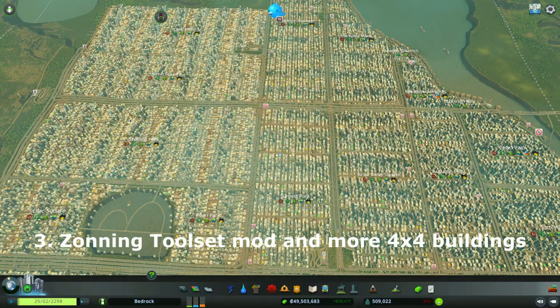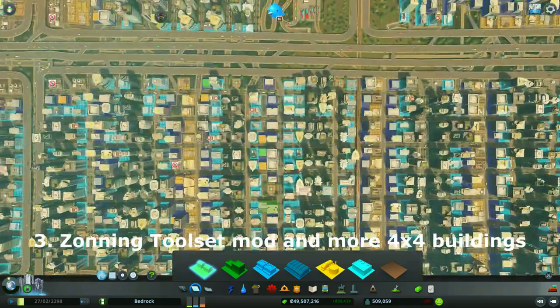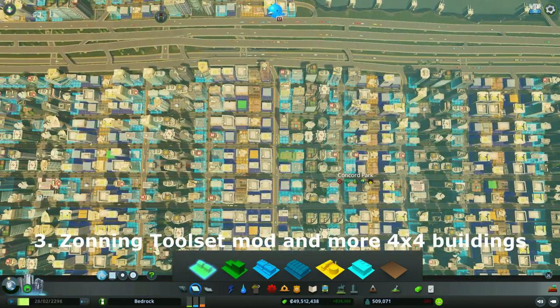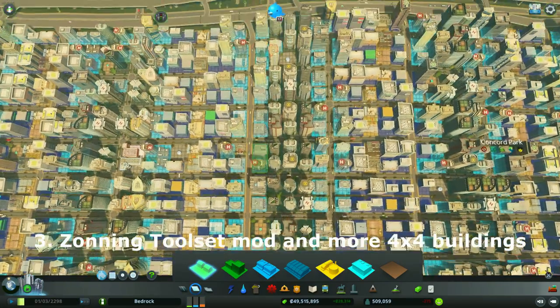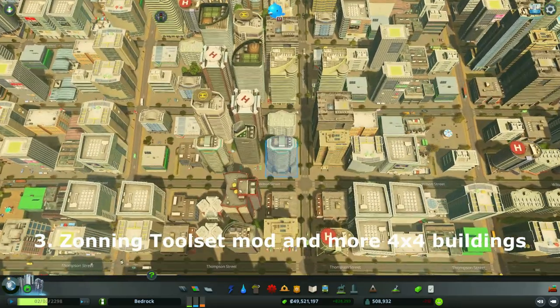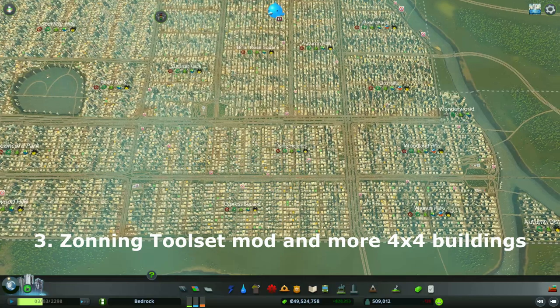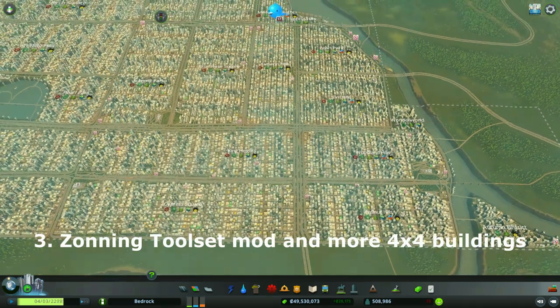I've spent probably 60 or 70 hours fixing up the city using the zoning tool set mod I showed in the previous episode. This allowed me to set up buildings in a much more efficient way - I have a lot more 4x4 buildings and fewer 3x4 buildings. I've also managed to use up all the squares that were previously unused by toggling off the zoning effect on cross streets, so I can produce perfect zones between only the streets I want. This has allowed me to use far fewer buildings overall, and as you can see, the building limit is around 48-49 thousand but I'm only at about 24 thousand, meaning I have lots of room to expand.